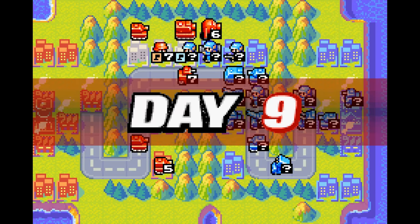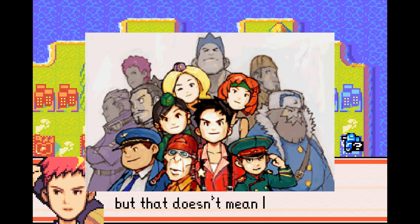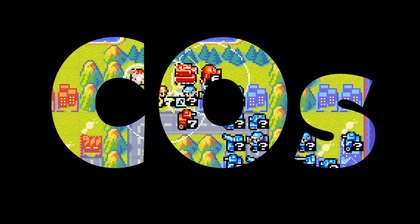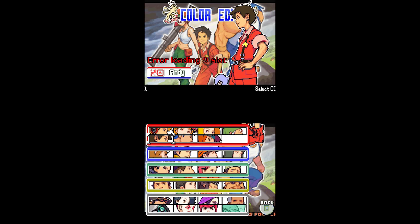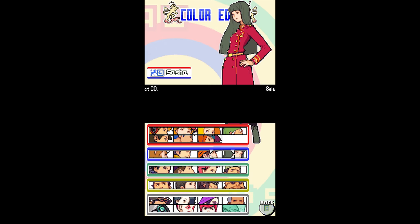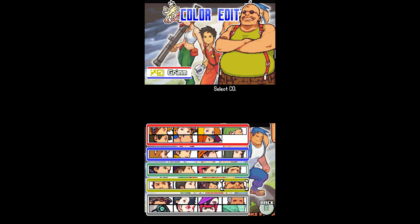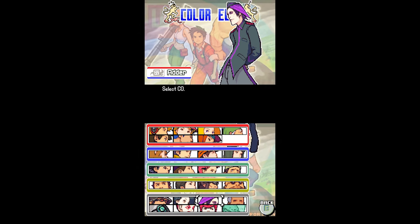Those are some of the areas where Advance Wars stands apart from Fire Emblem. But what makes the games really unique, in my opinion, are the COs — the commanding officers. They are basically the playable characters. The previously mentioned special attacks for units are absent, but instead all COs have unique special powers. Which CO you choose to play as for the match has a huge effect on how your units are most effective, pushing the player into trying different playstyles depending on the strength and weaknesses of the CO they are using.